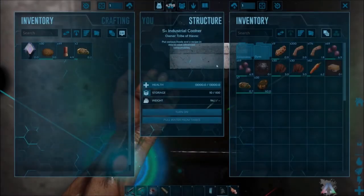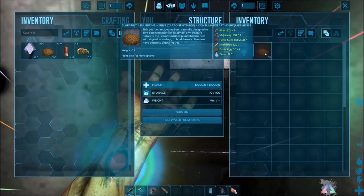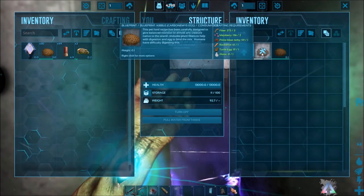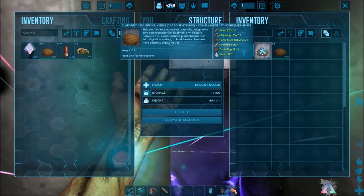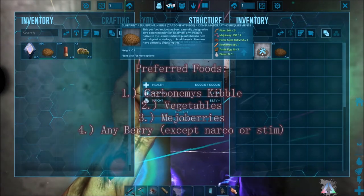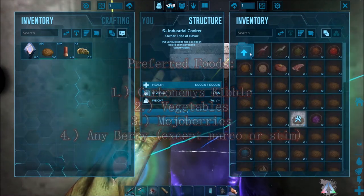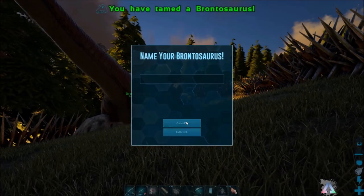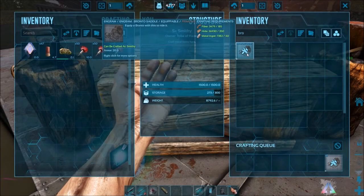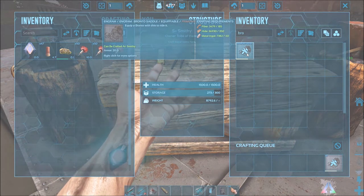The Bronto won't wake up quickly, but have narcotics pre-made just in case — this will take a long time. Its favorite food is Carbonimus kibble, which can be made in the cooking pot or industrial cooker for 3 fiber, 2 mejoberries, 1 prime meat jerky, 1 rockarrot, 1 turtle egg, and 1 water. If you don't have Carbonimus eggs, its next favorite foods are vegetables, then mejoberries, then any other berry except narco and stim berries. Once tamed, you'll need a saddle to ride it. The standard saddle can be unlocked at level 63 and made in the Smithy for 185 fiber, 350 hide, and 40 metal ingots.